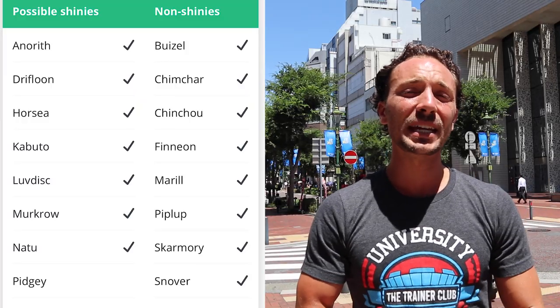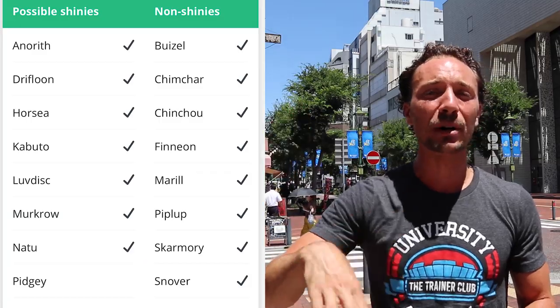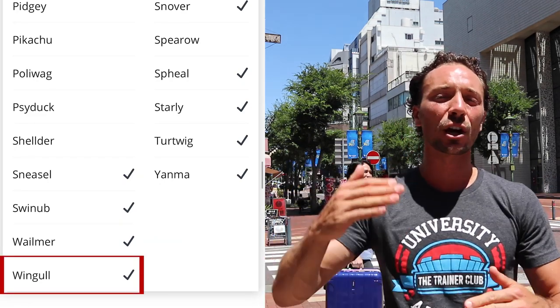Tip number three: maximize on the remaining boosted shinies outside of event spawns and tasks. The complete list includes Azurill, Drifloon, Horsea, Kabuto, Luvdisc, Murkrow, Natu, Pidgey, Pikachu with hats, Poliwag, Psyduck, Shellder, Sneasel, Swinub, Wailmer, and Wingull. Make sure to catch everything — don't just tap and run — because you want that extra stardust as we lead up to the stardust event. Have your star pieces ready!